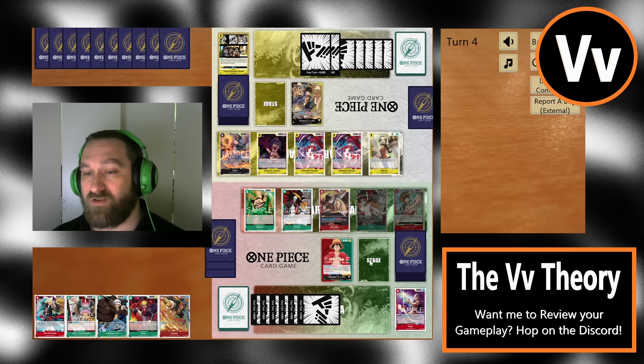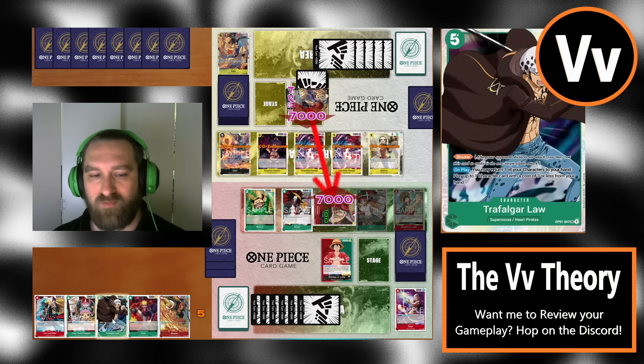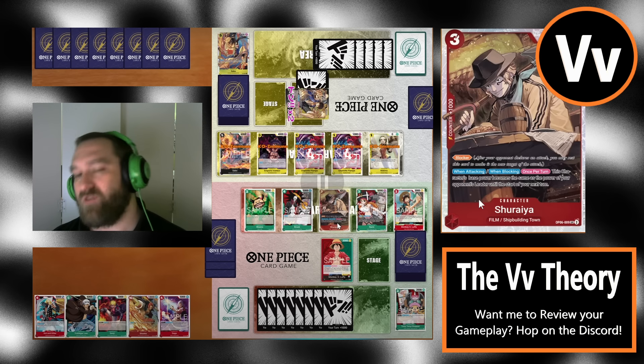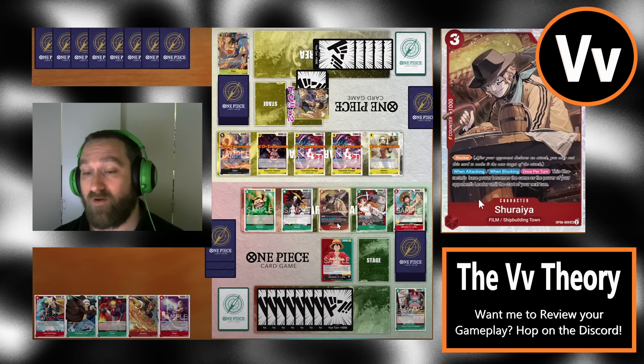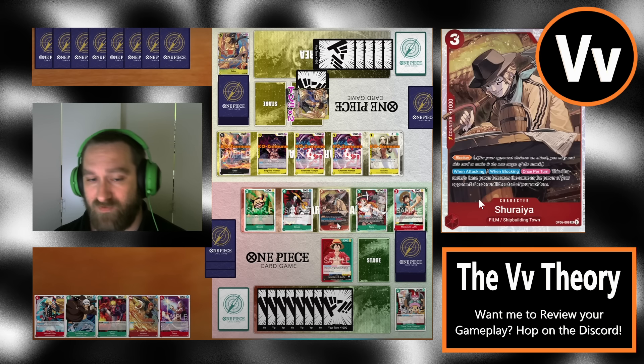Now we have some actual attacks on the board for next turn. They play out Sabo — draw two, trash two — fixing cards in hand. They attach two to the leader and swing for seven again; easy blocks. We should mention: that was probably a play mistake — we should have given the two-cost blocker instead of a counter. This turn we could have played out Trafalgar Law or Kid and Killer. We have a lot of options because our opponent is at one life, and we have eight Dawn so we could stand our guy up with our leader effect.